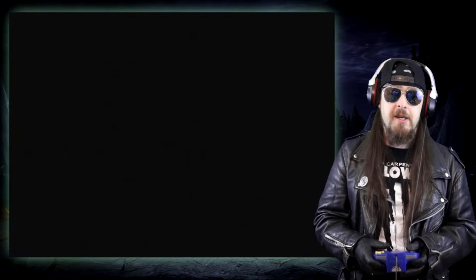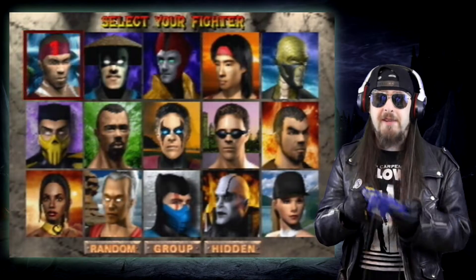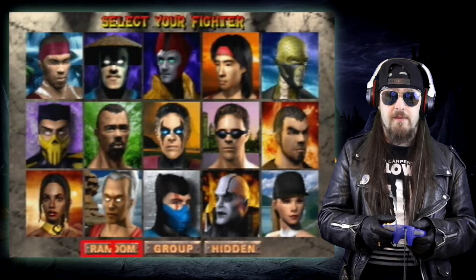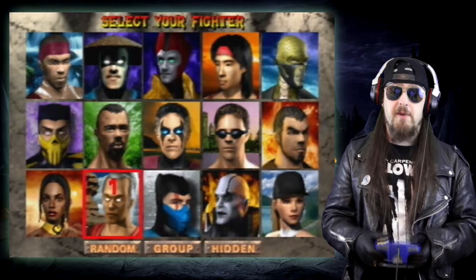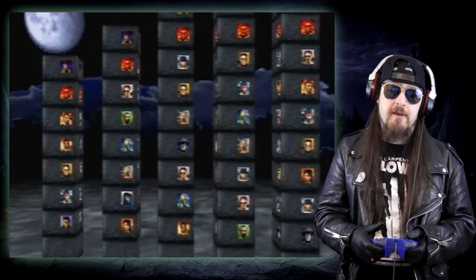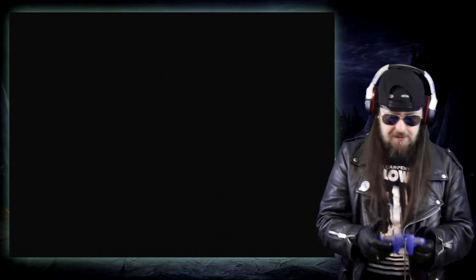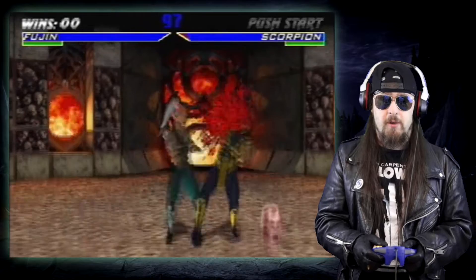My rumble packs are a bit off — I need to change the batteries, they're official Nintendo ones. We're going to do one-on-one. A lot of new characters were introduced in this game — there was Shinnok, Tanya... I'm just going to go for Fujin because Fujin is awesome. He's the god of wind and he's a badass character. It really annoyed me that in Mortal Kombat 10 you see him but he's not a playable character.